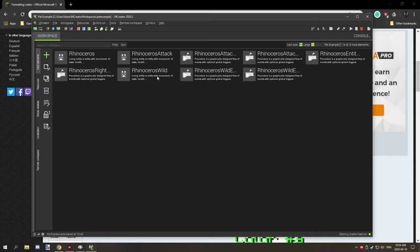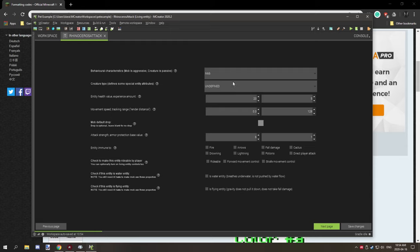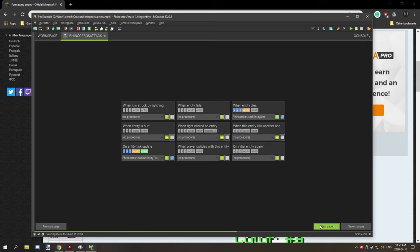Spawning properties are disabled for the follow entity. The attack entity is not too different - it's in a light red color code and just says 'attacked' above the name. It has different sounds, the texture and model are set for the attack version, and it's named rhinoceros attack. It's set to mob so it can attack things. Entity health is set to 20, it's a bit stronger. Movement speed and tracking range is set to double the distance, so I believe four chunks for detecting nearby entities like sheep. Attack strength is set to 6 and armor is set to 1.